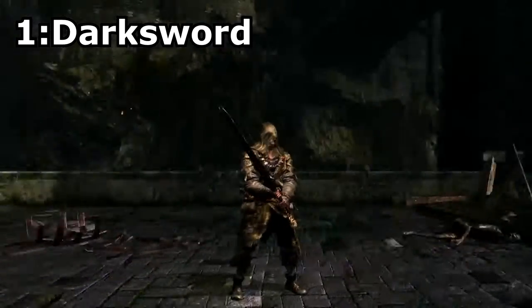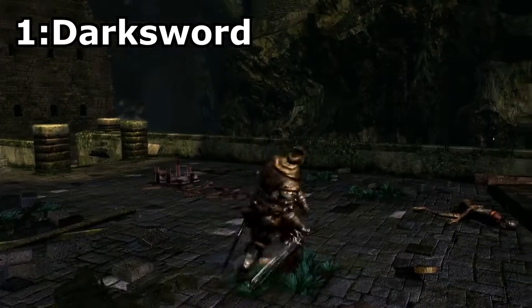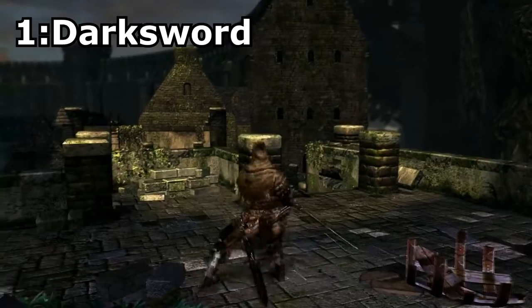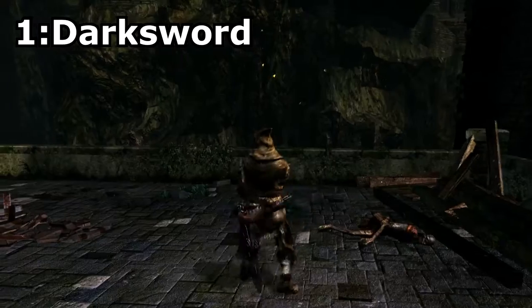Dark Sword. This sword can be acquired by reaching rank 3 in the Darkwraith covenant. This sword was chosen for its cool looks and unique moveset. The moveset for this sword replaces the strong attack with the same combos that the other Darkwraiths use, and I would be lying if I said these didn't look awesome.